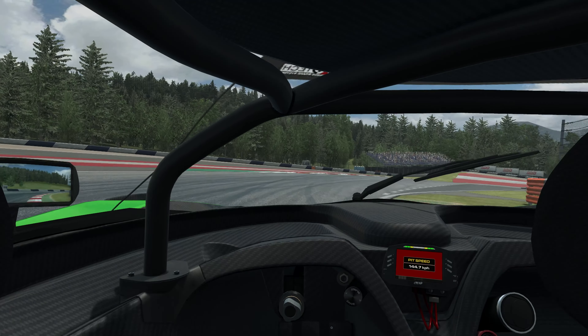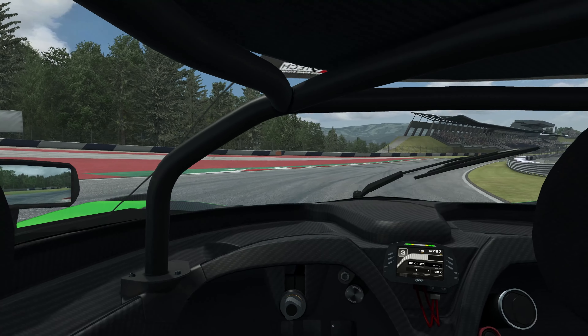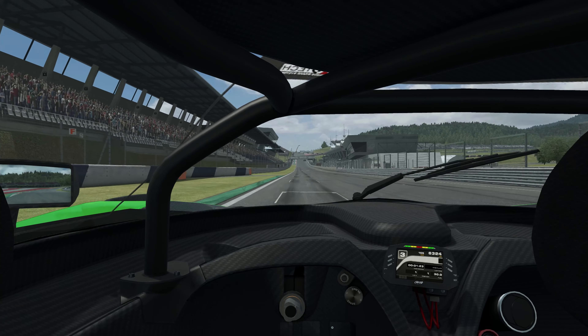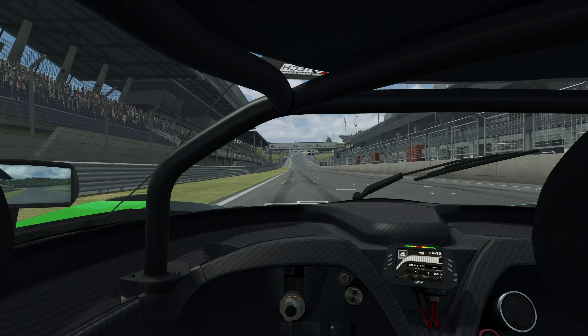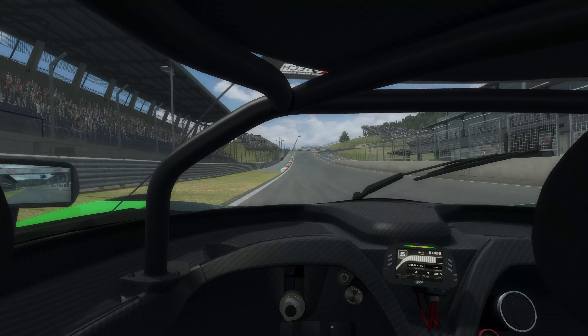Braking at around 50 meters for this right-hander as we go downhill. Braking towards the end of the left-hander, and we are back on the start/finish straight — and across the line we go.